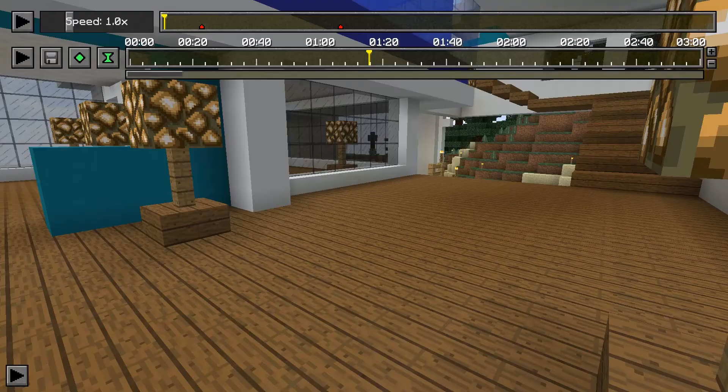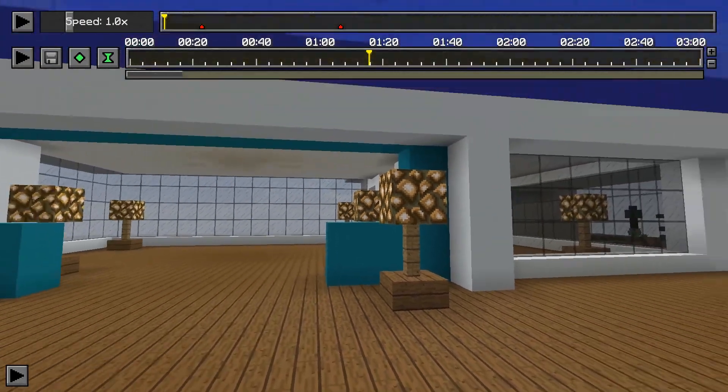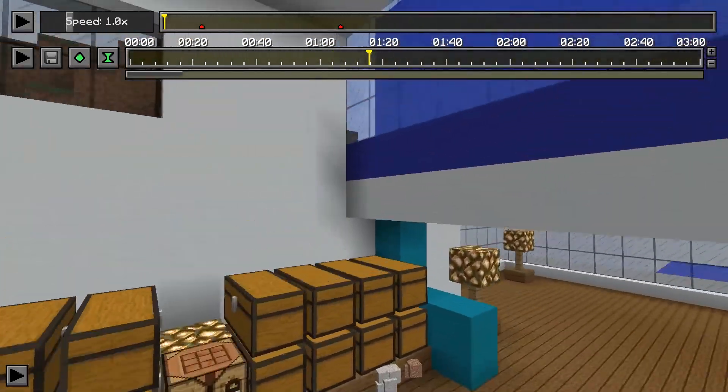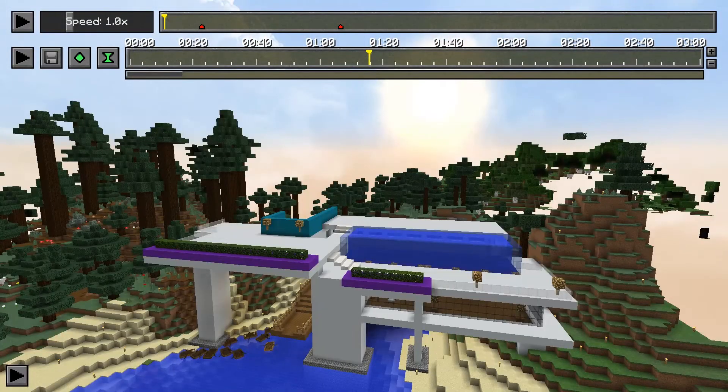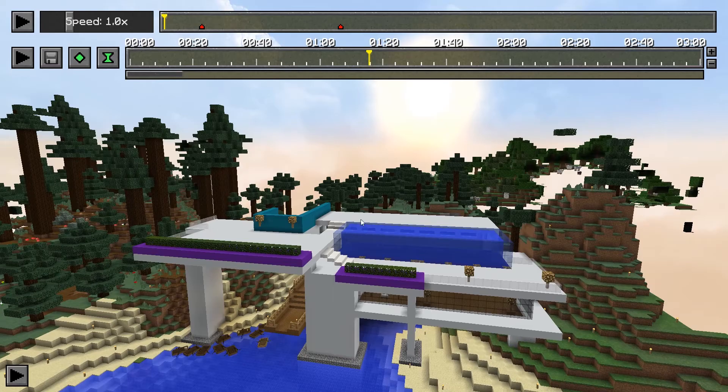Question number three: I've gotten into the replay viewer and picked the replay, but all I can do is fly around in spectator. How do I get to the controls? The quick answer is just hit the T button — that gives you access to your mouse.